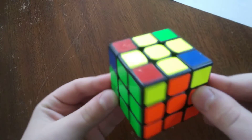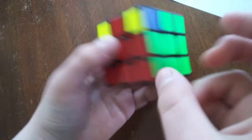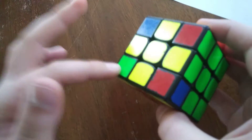For the last step of the Rubik's Cube, we get these corners solved. As you can see, we have the top cross solved and all these edges line up with their corresponding centers. But now we need to get these corners solved.